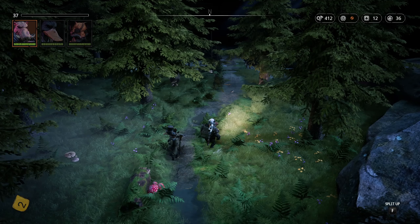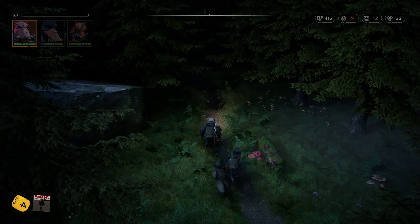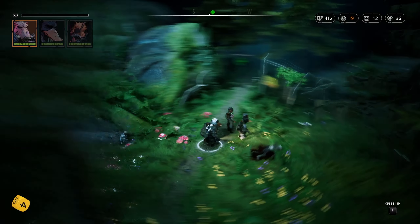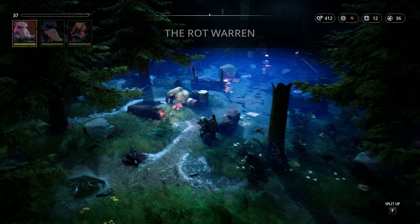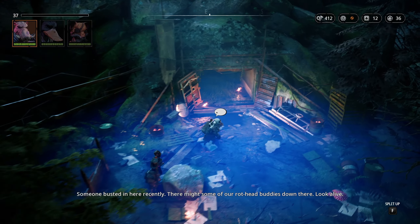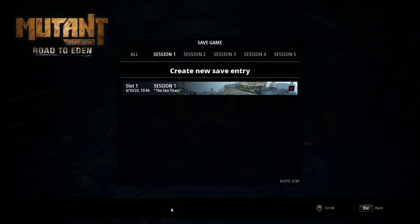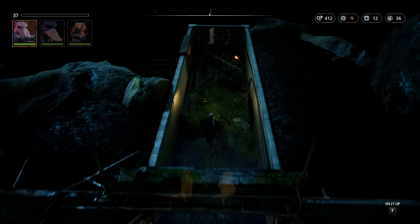That's the Lair of the Horn Devil — we don't want to be here. We probably could take it on if we want to, but we'll take it on when we reach level 45, which should be soon. 'Busted in here recently — there might be some of our Right Head buddies down there. Look alive.' We've reached the Rot Warren. We'll save and continue.